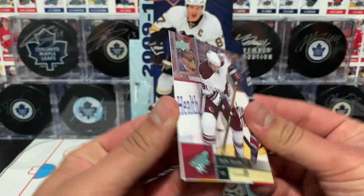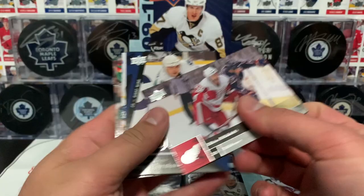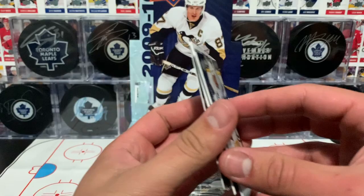Horton, Fair, Turis, and Iginla. I love seeing old-school players sometimes pulling their hockey cards — I remember that era, it was fun watching that guy play. Drury, Rafalski, Spezza, and our first Young Guns insert of this box is Sergei Shirokov of the Vancouver Canucks.